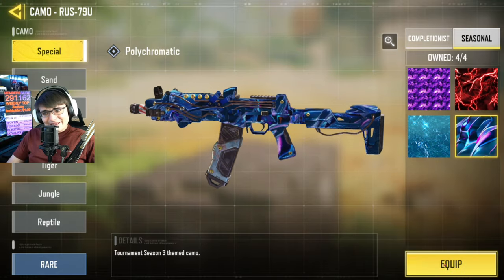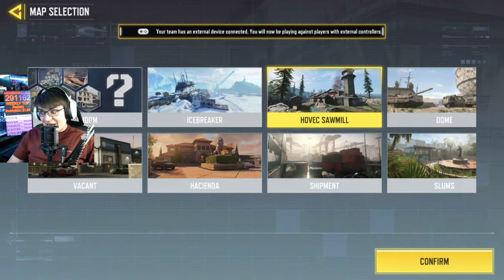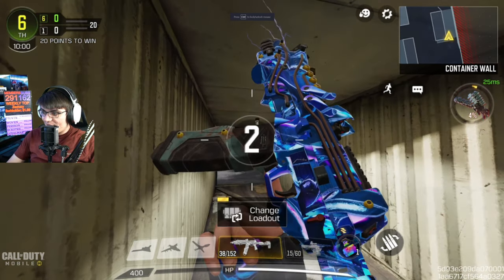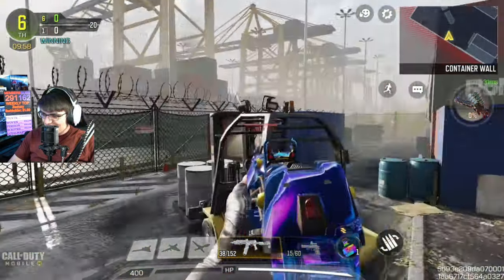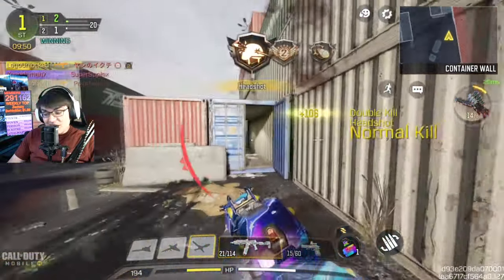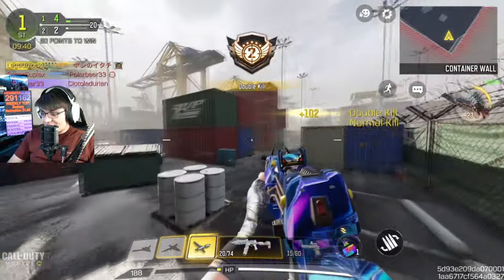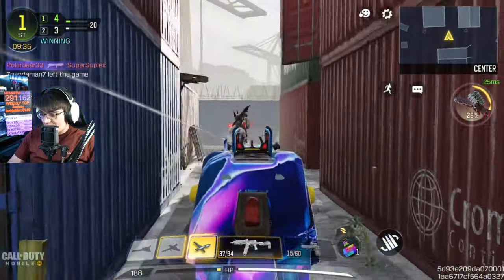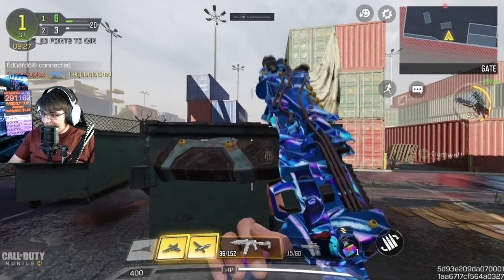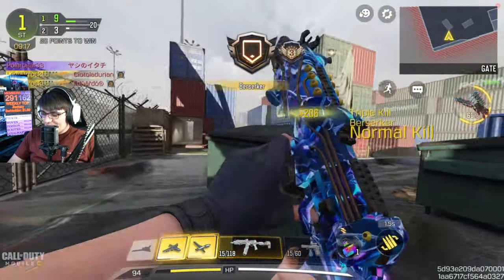We're going to put the Poly camo on the legendary RUS. I really like this Poly camo — I know not everyone's the biggest fan because of how it looks on lower settings, but on maxed-out settings this is where it shines. I hate that the camo looks good or bad depending on your settings. This is the first time I'm seeing the new camo on a legendary weapon. That looks so good, especially with the electricity effects! The purple effect you get when you kill someone fits perfectly with this camo. I'm so glad seasonal camos can now be applied to blueprints.